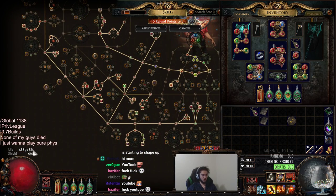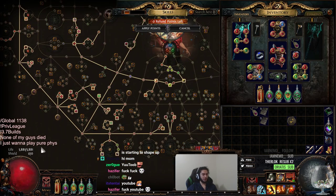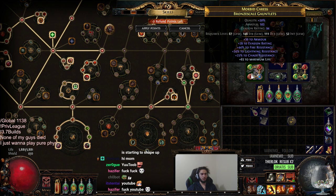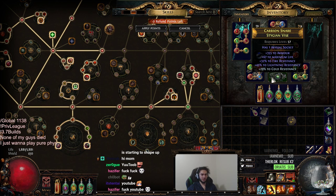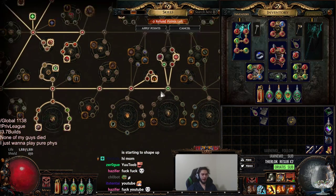We're sitting at just shy of 6k life. We do have this life cluster to grab, so with the Belly we can still hit over 7,000 life. If you count this is a 60 life roll, this is a 60 life roll, this is a 67 life roll — there's still life to upgrade. This is a 70 life roll. No pristine Delve crafts yet.